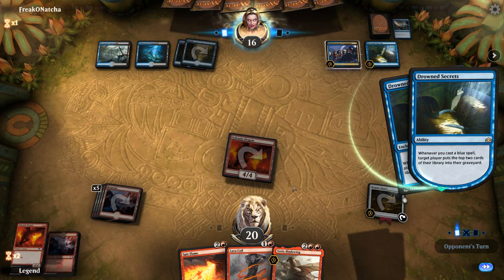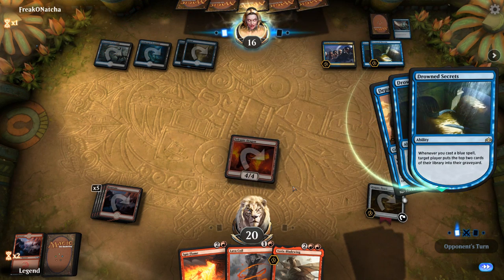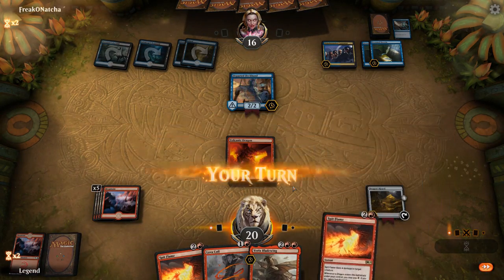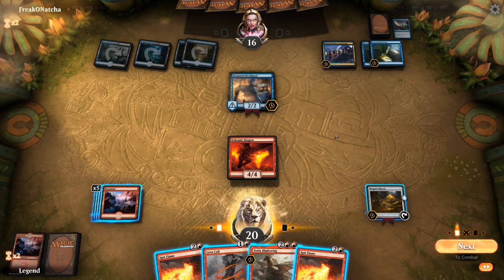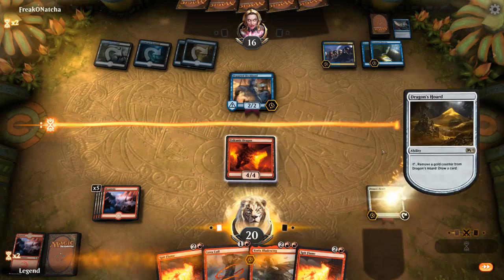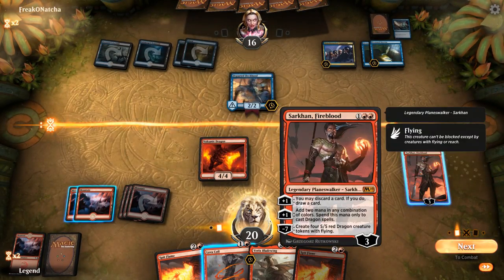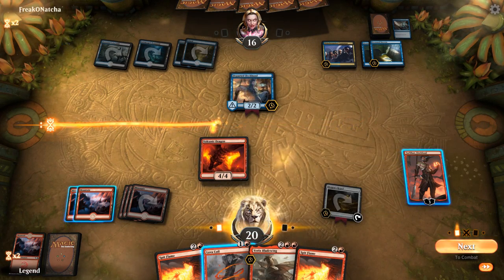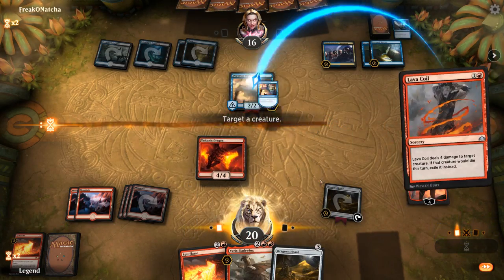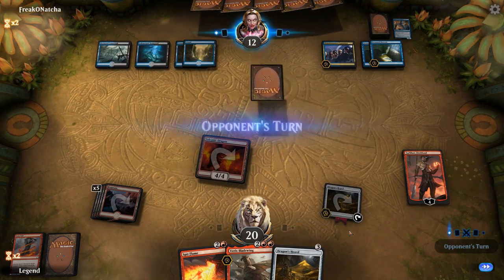Another Drowned Secrets comes down, and the milling will speed up significantly. The opponent also plays a Departed Deckhand. We draw Spitflames and consider our options. We use Sarkhan to plus and draw, discarding a Spitflame. We then use Lava Coil on the Deckhand — it doesn't get exiled because it dies to its own ability before the Coil resolves. We hit them for 4 down to 12, hoping they don't start a race. We draw into a kicked Bladewing situation and consider playing it.